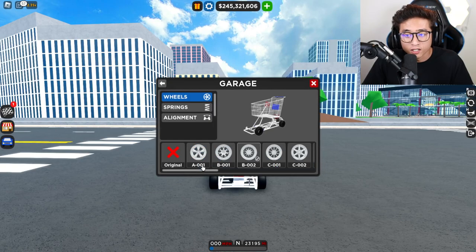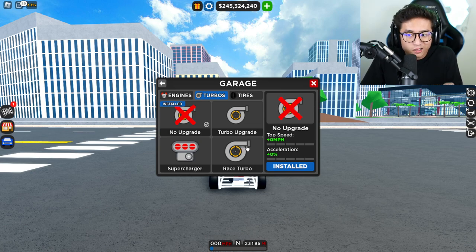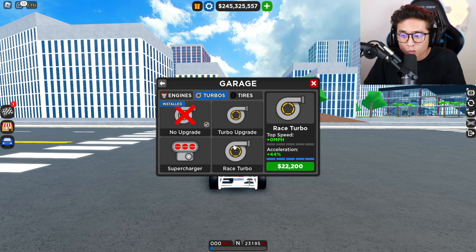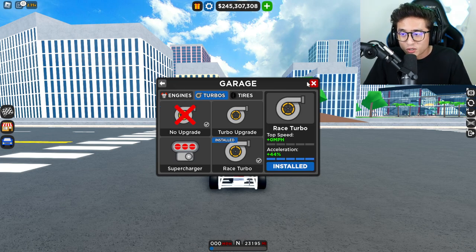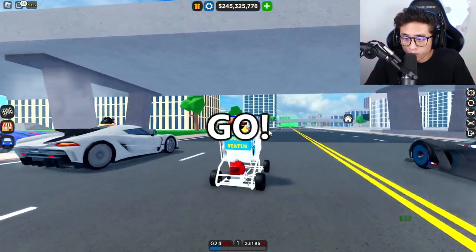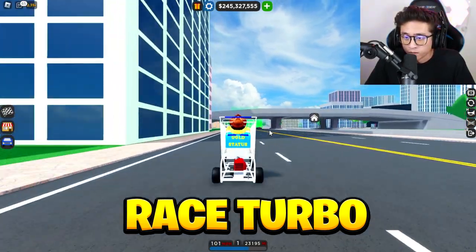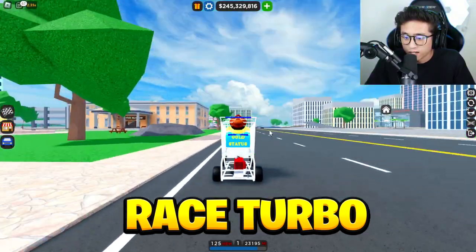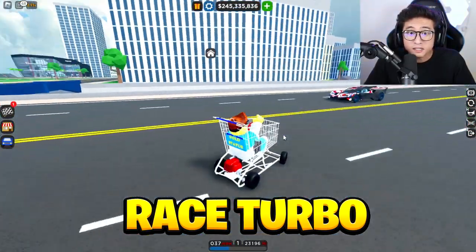I feel like once we slap on the turbos — not just any turbo, but the race turbo — we're gonna get a 44 acceleration boost on top of what we already have. We don't have any turbos on this at all right now, so let's slap on this $22,000 race turbo. Here we go with the race turbo — we're passing 110 now. Boom: 10.64 seconds at 124 miles an hour! That's not bad, I'll take it!